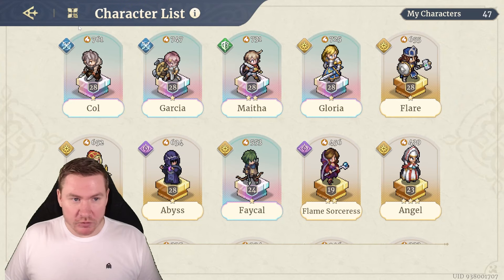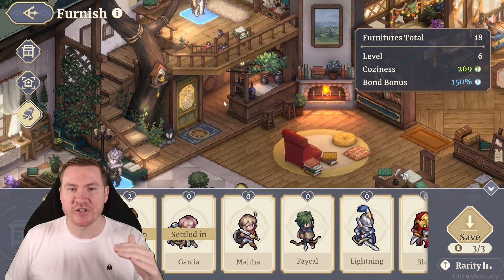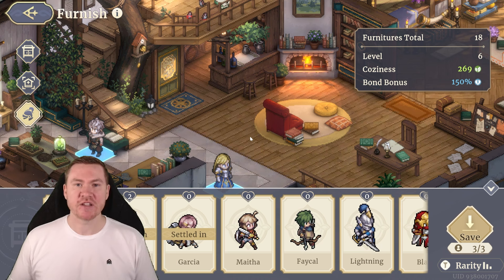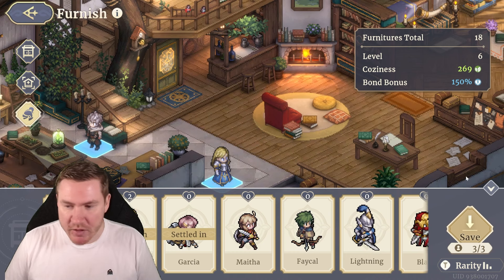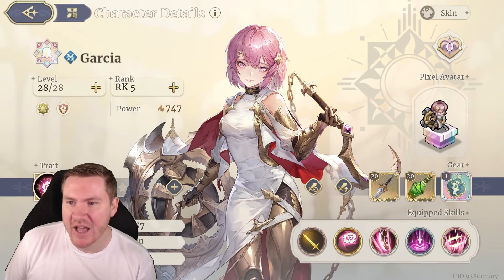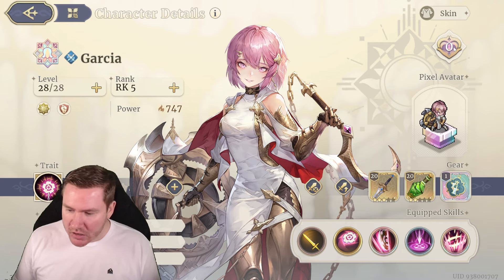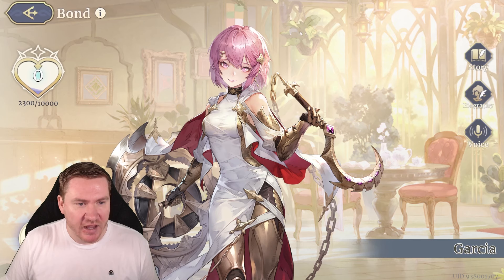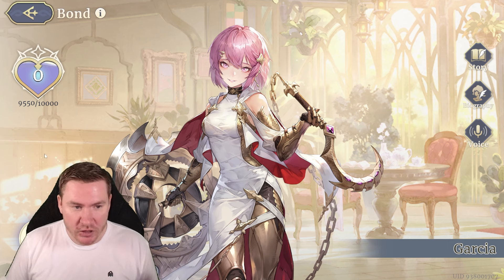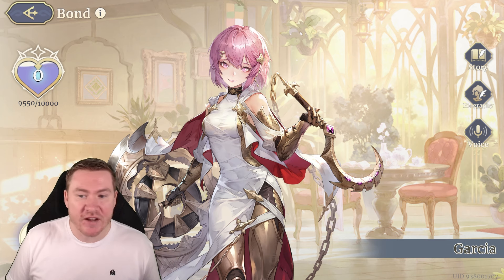Now back to what we were originally talking about — this home decoration thing. You've got all these tabs for your furniture. You've got three spaces in your house to put the three champions that you want to increase your bond with, and they'll passively generate bond. I just discovered this last night and we've been playing for several days now. I hadn't given Garcia any bond yet. I just put her in last night, so she's been in there for maybe 11 hours, and she's accumulated almost 10,000 — almost a full level — just in the last 11 or 12 hours. She'll have a level in the next hour or so, and I didn't even have to spend any of the currency on her.